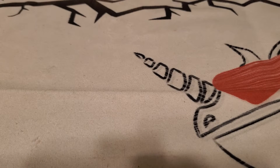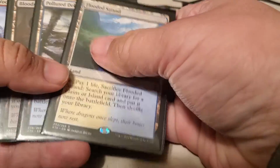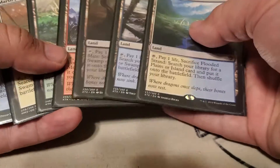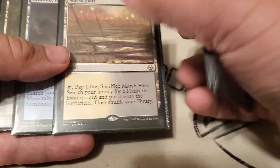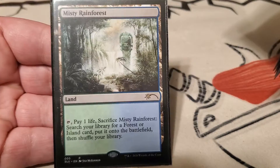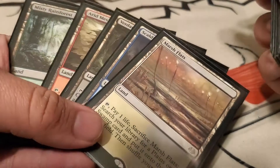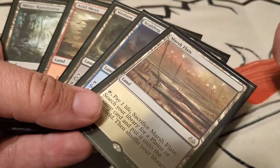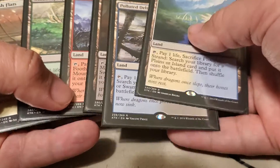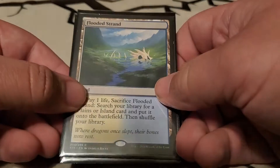Moving on, I now have the most expensive one of these sets, and that is my fetches. I've got a full set. My allies are all Khans of Tarkir and my enemies are all Modern Masters, with the exception of my one Zendikar Misty Rainforest. I just didn't play back in original Zendikar, so I never got those. I was playing during Khans of Tarkir — like I said, I first started playing Standard actively back in RTR, so Khans came out almost right after we had Theros and Khans of Tarkir.